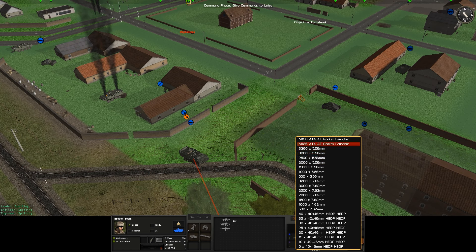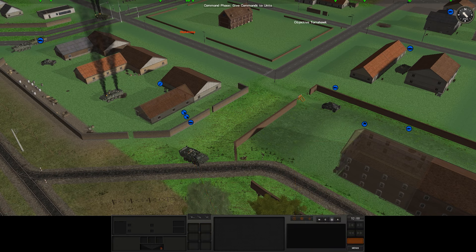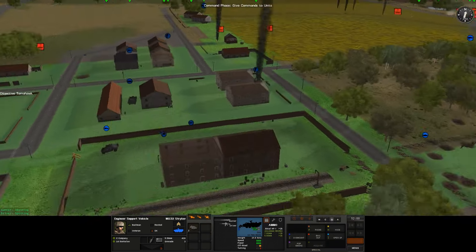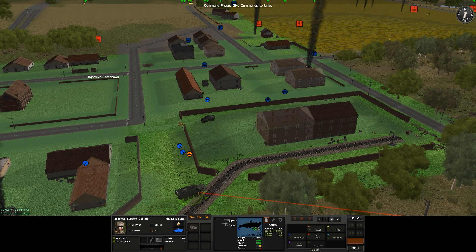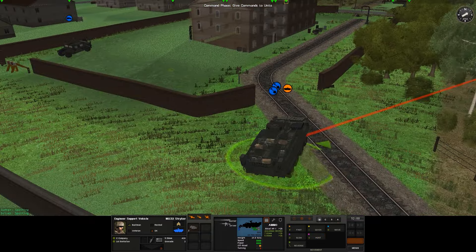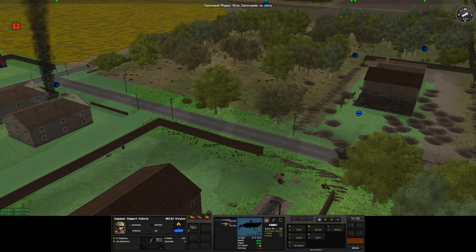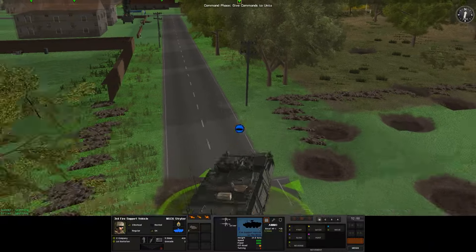Oh, we have some AT rockets in here. So I'll grab some AT for each of them. There we go. Yeah, we could have them open up — that's interesting. We'll have them move into the compound here. Oh, I still have this vehicle as well — I almost forgot about this one.